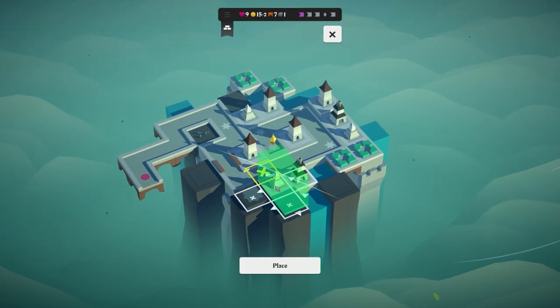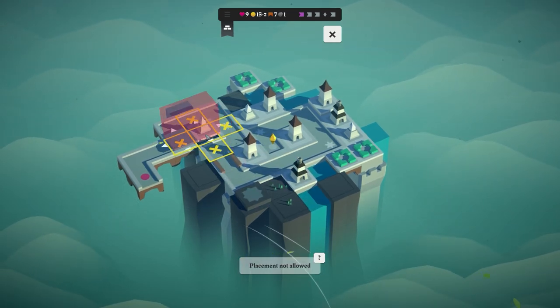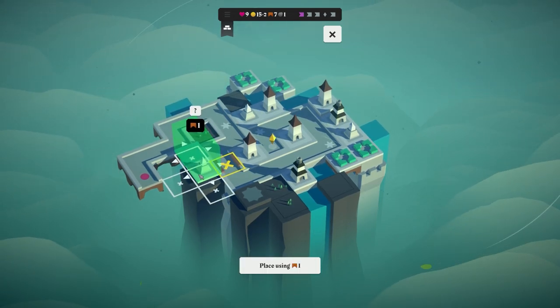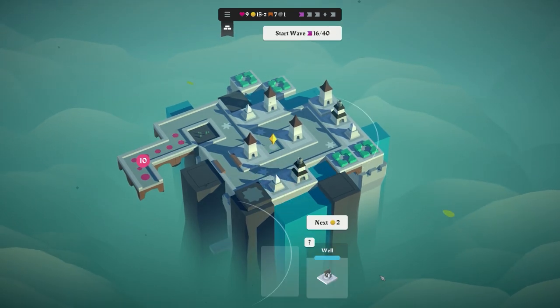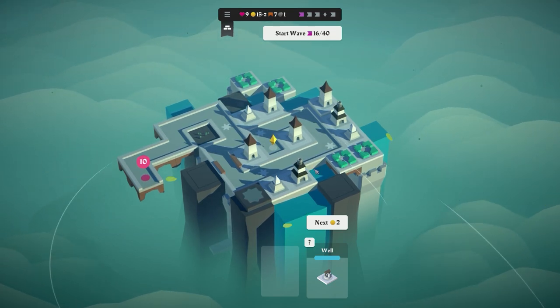If the ice trap was there it would slow enemies down near the cannon. We can't place it right there though because it would destroy something. I think placing it here is best because we'll have something at this location as well. The next card says: gain gold for each water tile in the same row or column.